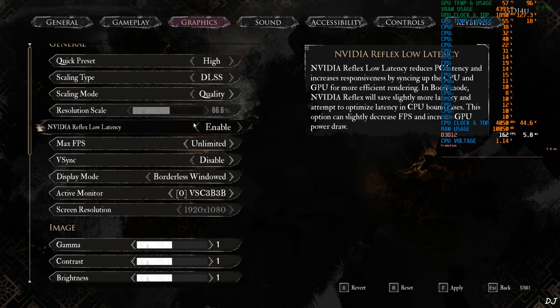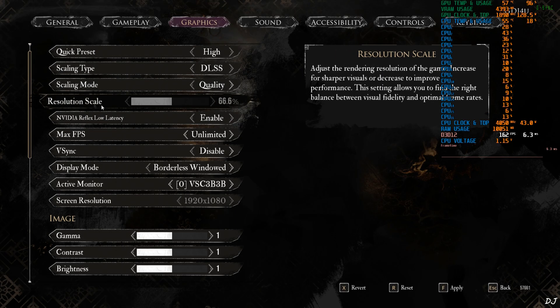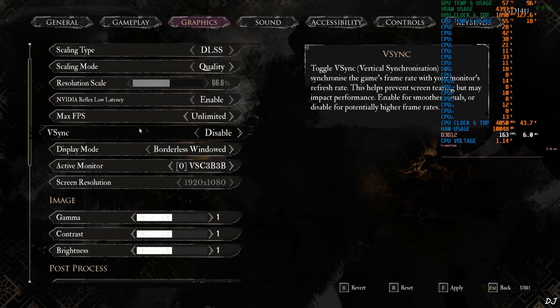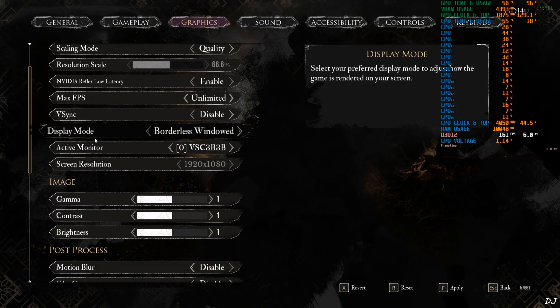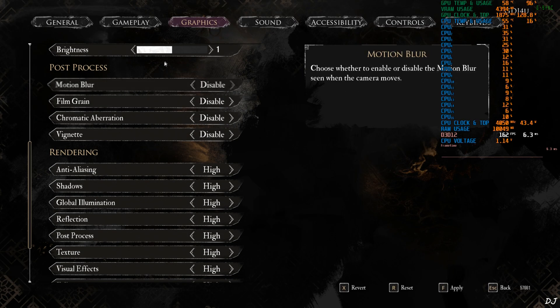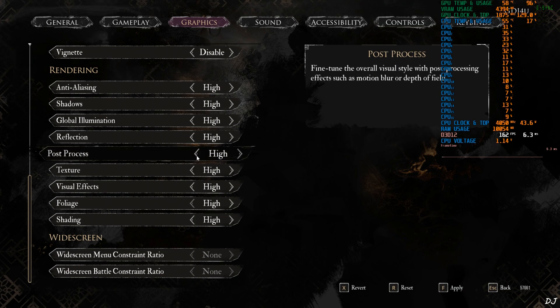Now for the in-game graphics settings. Using the High graphics preset. Upscale is set to DLSS using its Quality preset. Reflex is on, V-Sync disabled, Display Mode set to Borderless Window, resolution Full HD. Post processing effects are disabled. Everything else set to High, with post process set to Low.